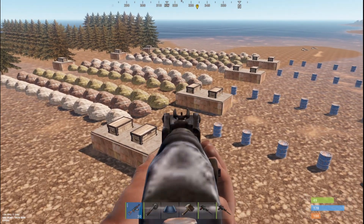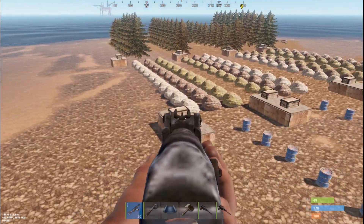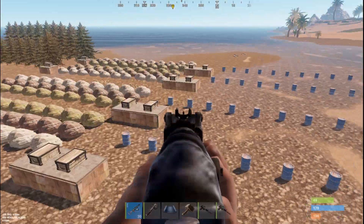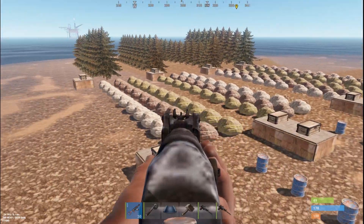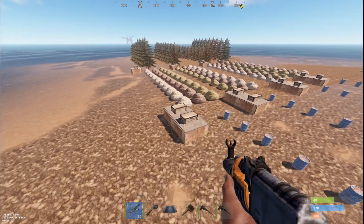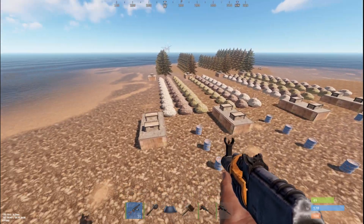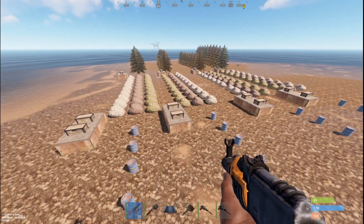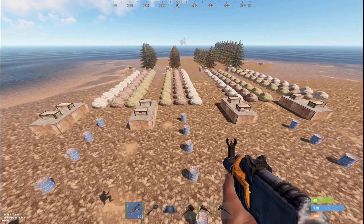Please correct me in the comments if I'm wrong. I believe the old scrap and wood tea was 20, 40, 60 percent for basic, advanced, and pure. Now it's 50, 100, and 200 percent for both scrap and wood basic, advanced, and pure teas. These numbers are quite interesting compared to what they were before.